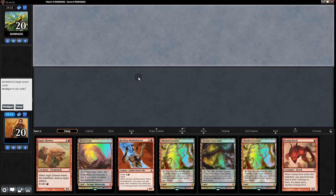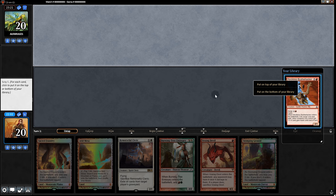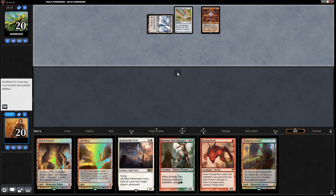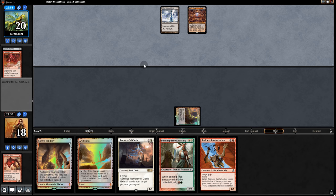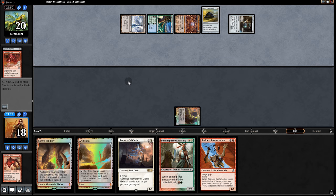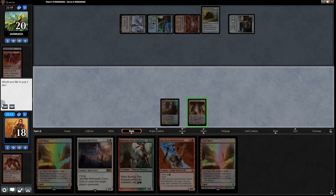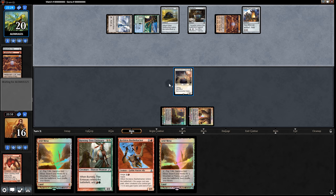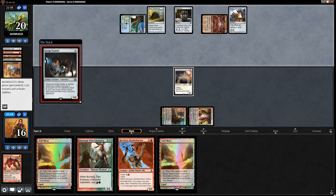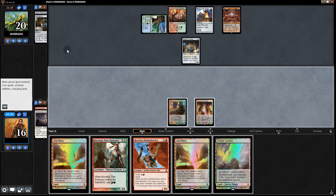Opening hand isn't great, so we'll mull. We have the Remorseful Cleric so let's keep. We keep Bushwhacker on top since we have Burning Tree Emissary to go with it. Opponent plays Chromatic Star, Mox Opal, then back to us. We play Vexing Devil — opponent bolts it. KCI plays Wellspring and back to us. We play Remorseful Cleric. Opponent goes Mox Opal, Ironworks, Mind Stone, and Scrap Trawler — that's not good. We activate the Cleric now before they can respond. Already at 10 mana from KCI — that's not good. Then they pass back.